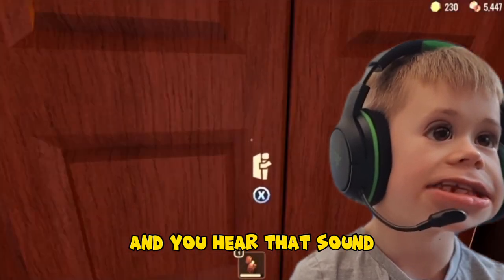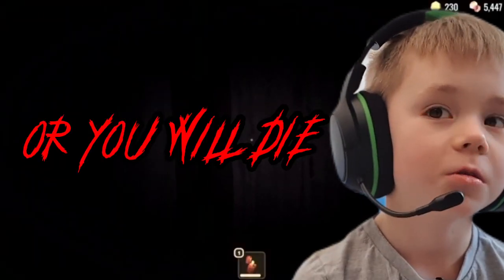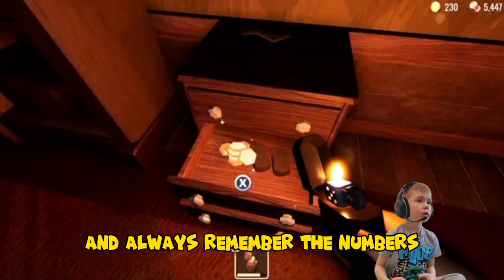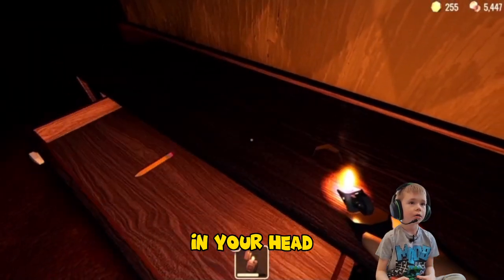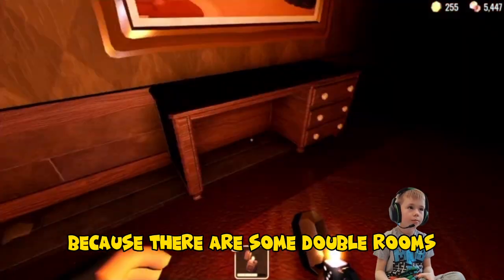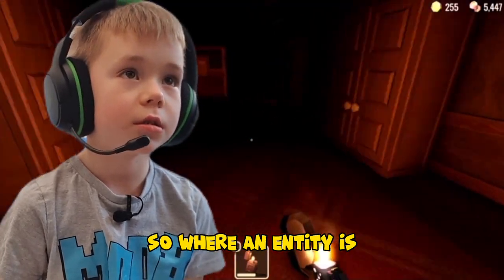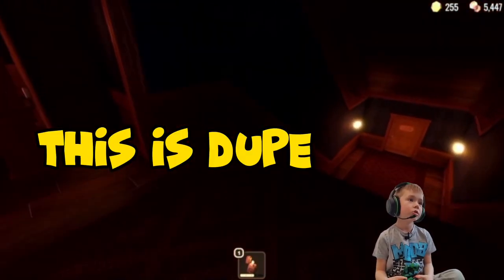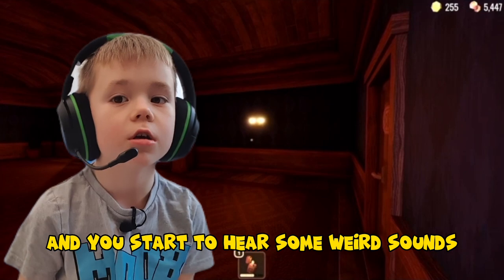When lights flicker and you hear that sound, get in or you'll die. Always remember the numbers in your head because there are some devil rooms where an entity is.